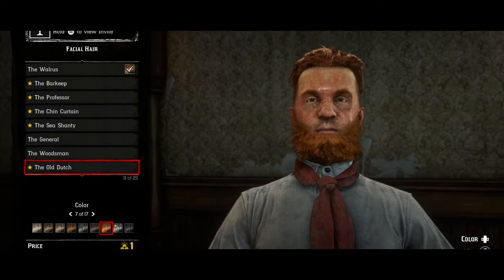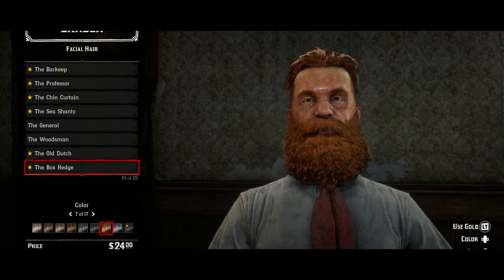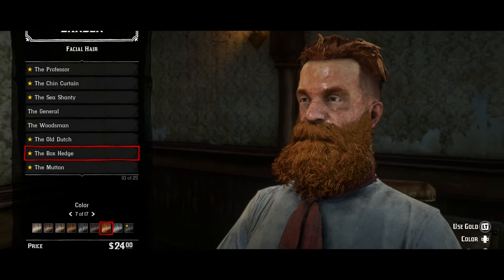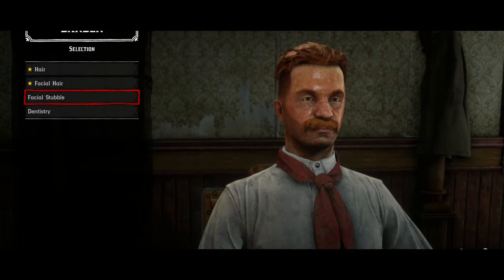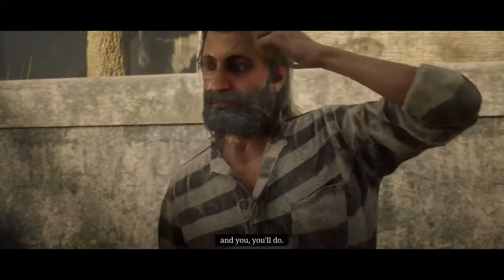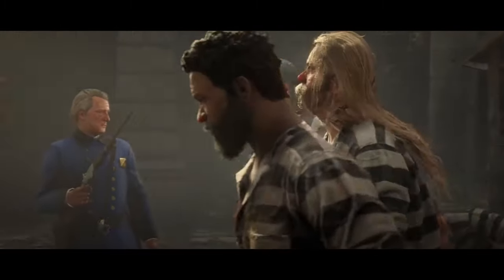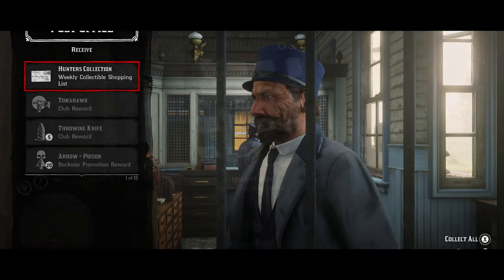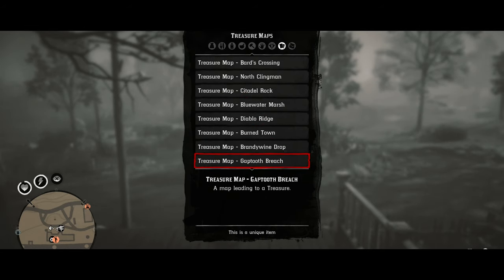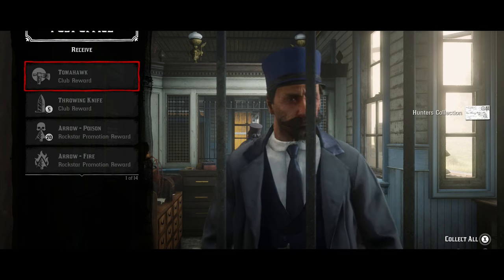The journey in Red Dead Online begins at the character customization screen. While this process is largely cosmetic, it sets the tone for the player's immersion in the game world. The importance of satisfaction with one's character cannot be understated, as subsequent alterations require the game's premium currency, gold bars. After customization, the tutorial serves as the player's introduction to the game's mechanics and narrative, culminating in the acquisition of a treasure map — introducing players to exploration and treasure hunting, as you will receive a treasure map every five levels you level up.